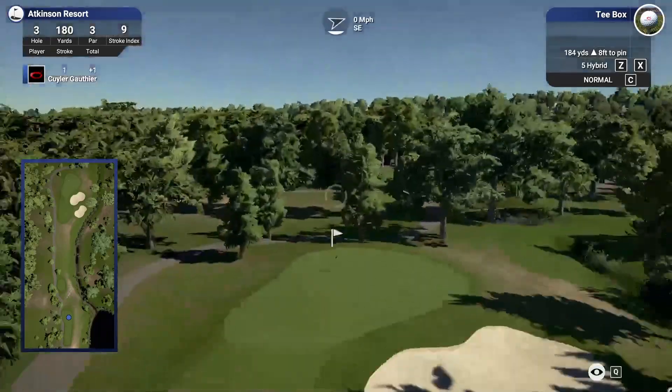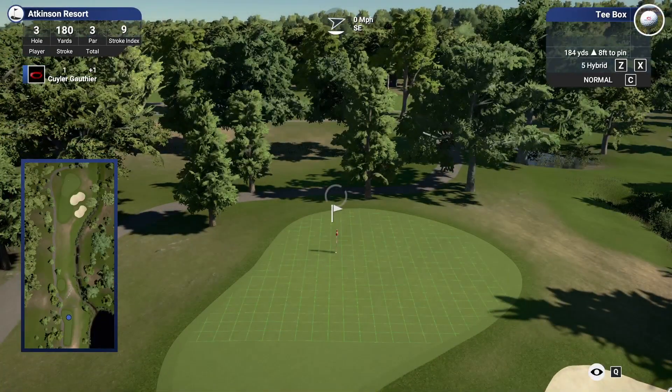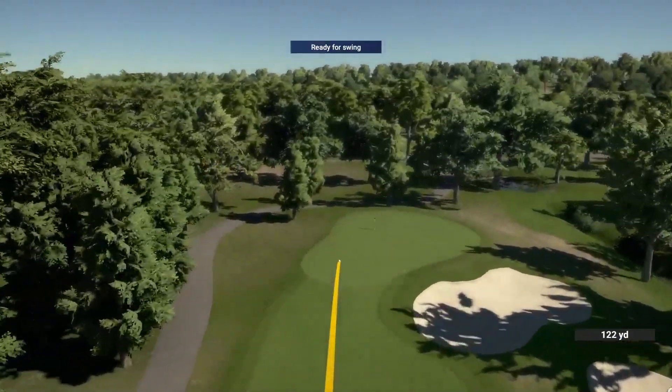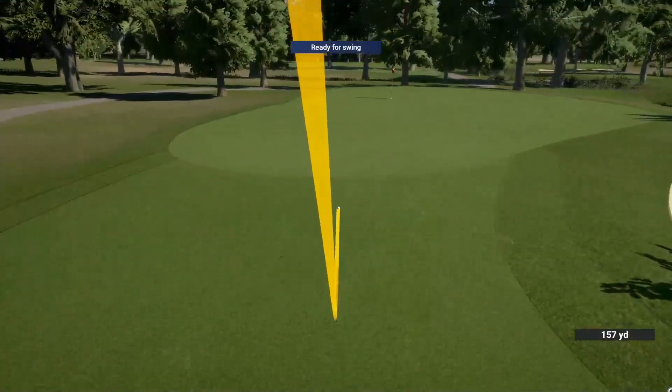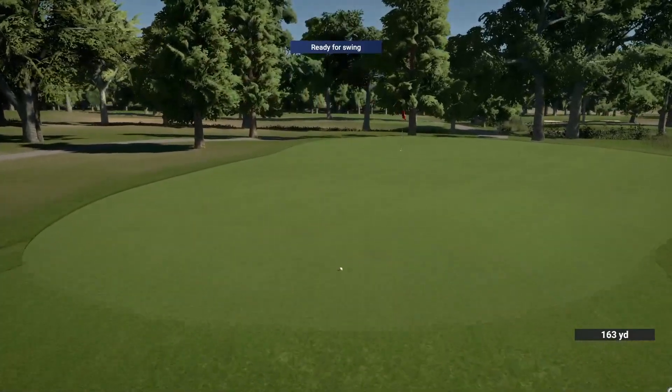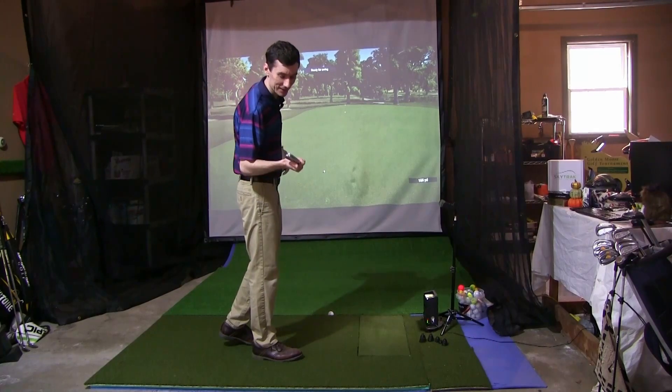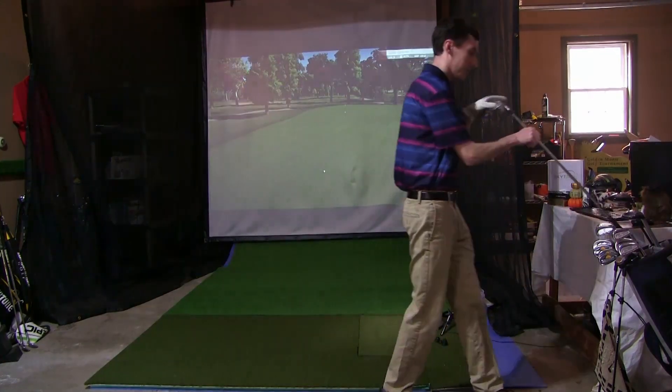Next up is a 184-yard par three. Pin is at the back — we hit six iron last time on this hole and it worked pretty well, so we're going to try that nice feathery six one more time. That's really good shot shape for the feathery six. It's a green in regulation — definitely not the closest shot we've ever seen. I caught it a little thin, but it'll work. Just a 54-footer.